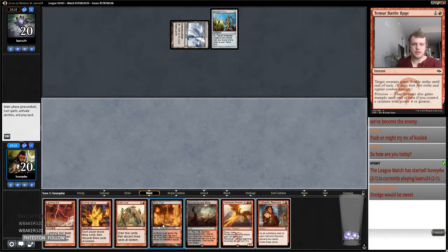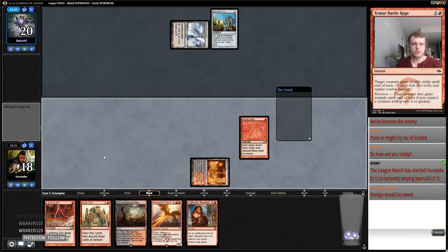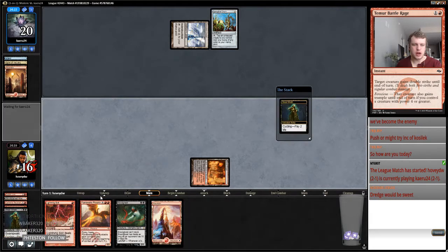My opponent kept seven — I think I'm just going to snap off the Burning Inquiry. We're just going to hopefully nab some of their payoffs. We have three lands — hopefully those are their lands. We can cycle Street Wraith into Hollow One, Hollow One, Hollow One — come on, right here, show me the money.